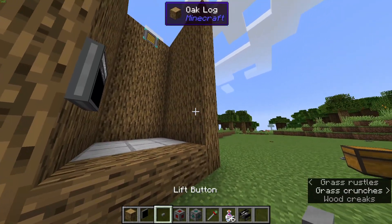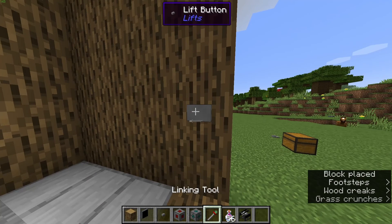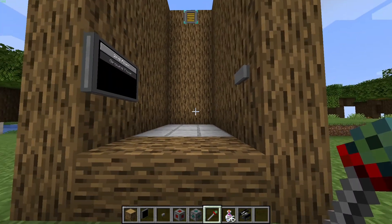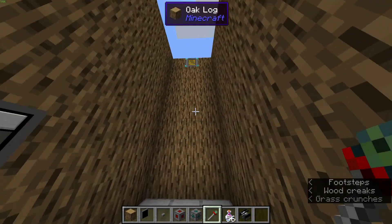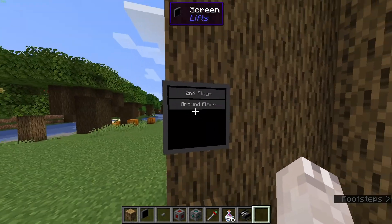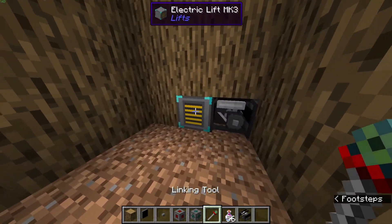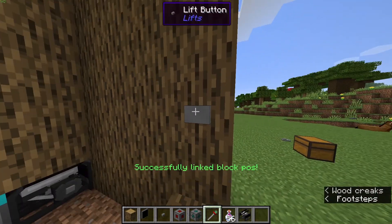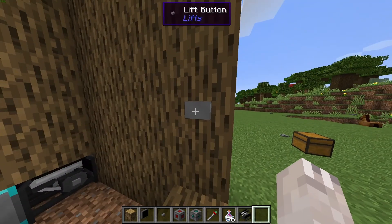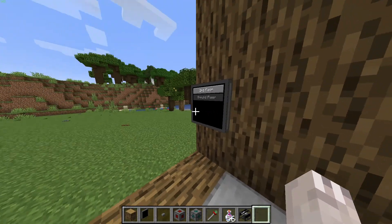The other means of calling the lift is the lift button. What this does is call the lift to the lift that you've selected. So let's say the lift is up there and we didn't have a screen — we just wanted the lift to come down. We're going to shift right-click on the lift button, then right-click the lift. Now we're going to call it with this button, it's going to come down to our level, and we can use the screen.